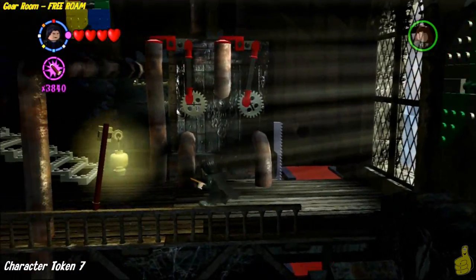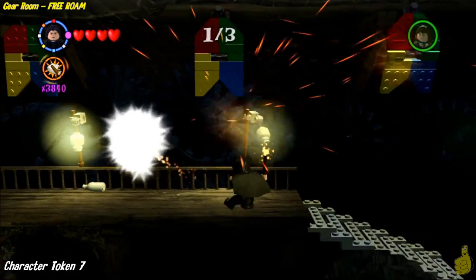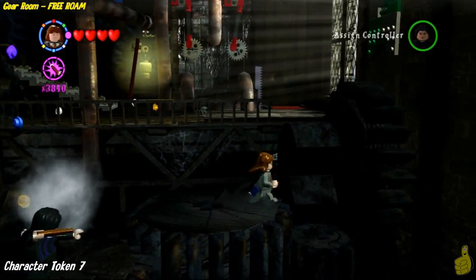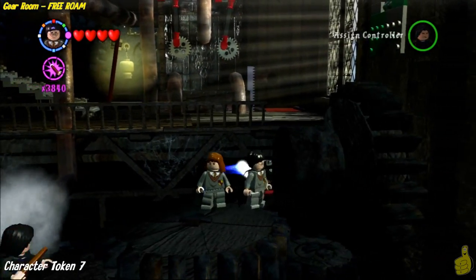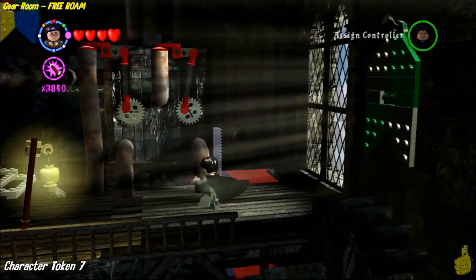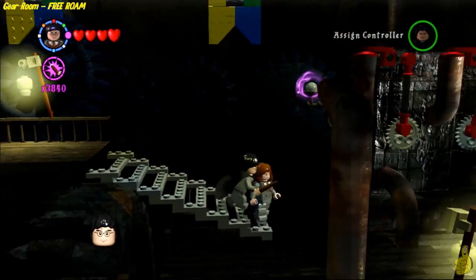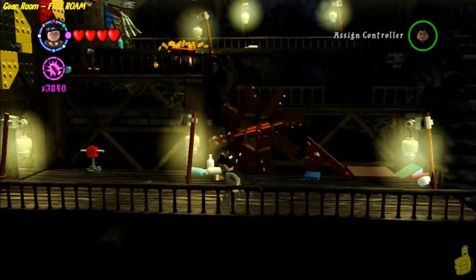You may have noticed there are some colored flags flying up there — we're going to go ahead and knock all three of them out. Except a lamp got in my way and I didn't get it, and then somehow I fell off and had to deal with this gear again. Last but not least, Harry is the savior here. We go up, smack that last flag — boo-yaka-sha! Character token awarded. And we're going to go ahead and make our way out of this room.